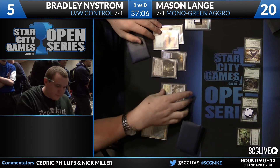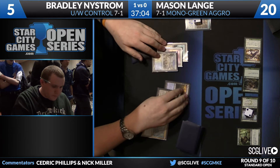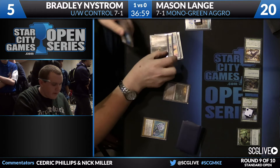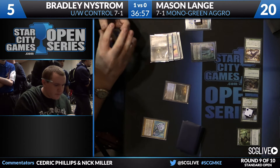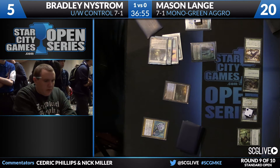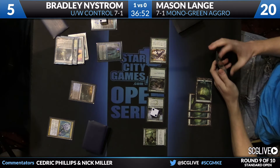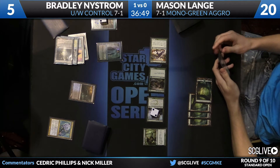If he Spheres, he's going to Sphere the Boonsatyr, then Ratchet Bomb to take care of the Tusker, and it wouldn't be lethal damage. But there's another Boonsatyr in Mason's hand, so it doesn't work the way he wants. That's a Jace — the Architect of Thought. What's he going to do with it? Assumingly plus it? There isn't much of a better option.